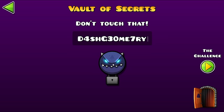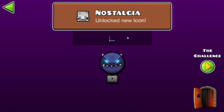In the Vault of Secrets, the first code is D4SHG30ME7RY. No idea why, but it's kind of weird, but we get this cool new icon called Nostalgia.